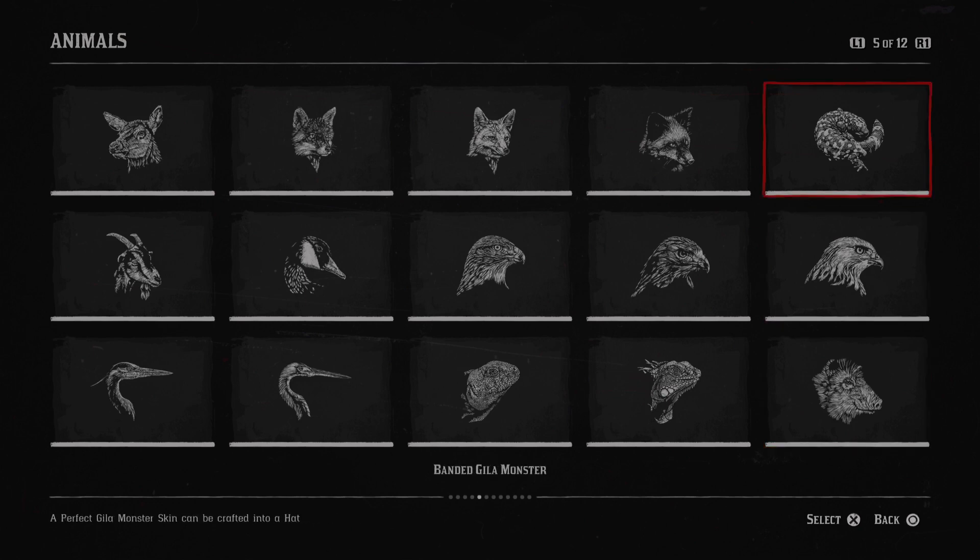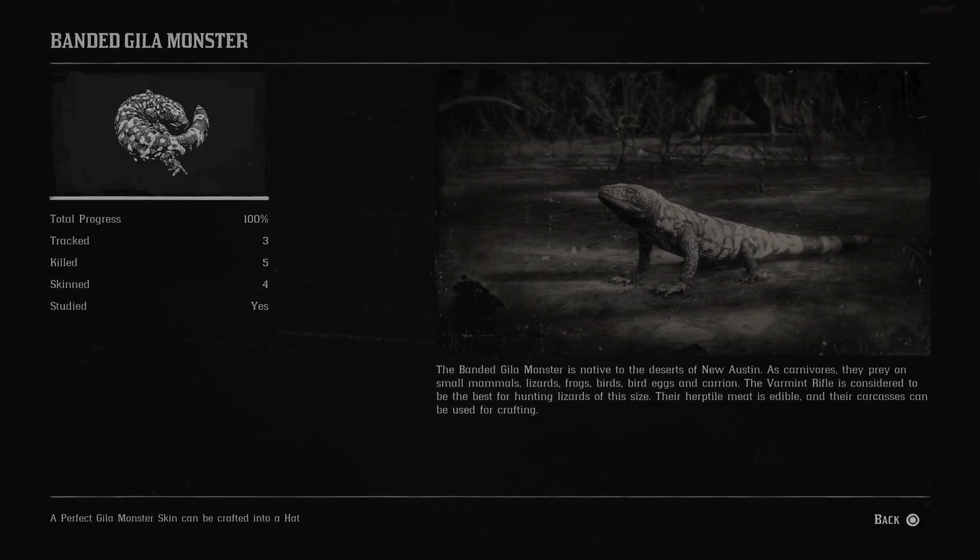The Banded Gila Monster. The Banded Gila Monster is native to the deserts of New Austin. As carnivores, they prey on small mammals, lizards, frogs, birds, bird eggs, and carrion. The varmint rifle is considered to be the best for hunting lizards of this size. Their herpetile meat is edible, and their carcasses can be used for crafting.